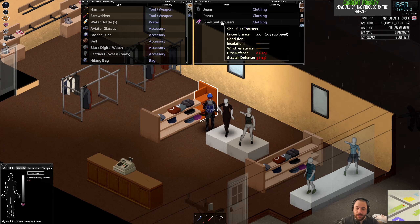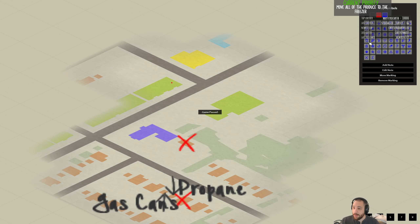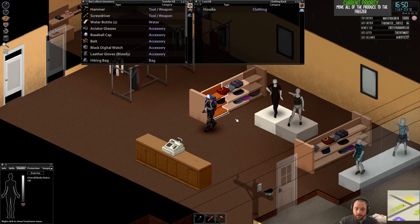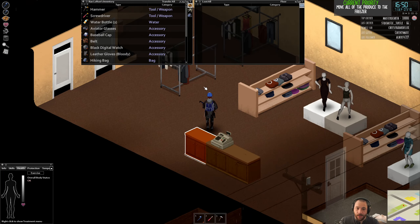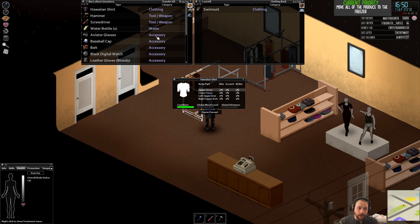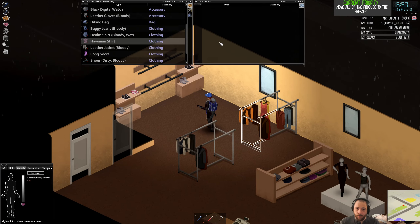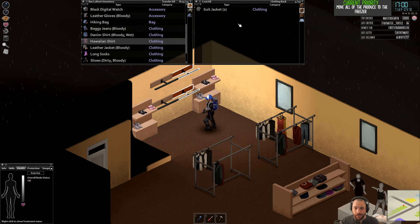I'll grab a second pair of baggy jeans, and I should mark down my base. Now that I have a place to actually store stuff, I can be a little bit more loot-goblin-y than before — picking up more stuff I otherwise would have passed up. Hawaiian shirts are a weird thing to loot, but one of the reasons to wear or collect them is it's a weird slot that gets layered in. You have a tank top, a shirt, a Hawaiian shirt, a sweater, a jacket, and then a bolt-proof vest — they all get layered. The Hawaiian shirt is like a unique slot of sorts.